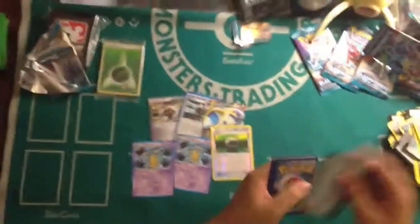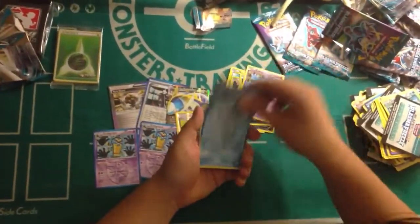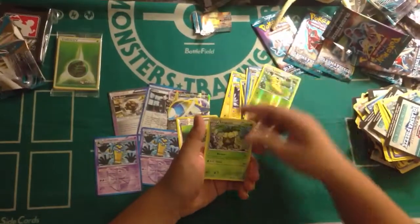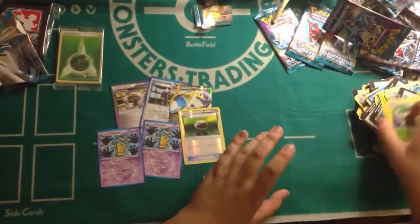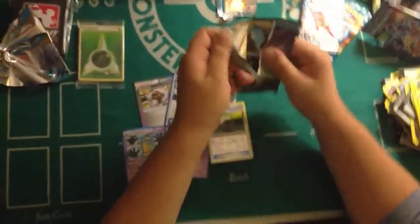Is it the right one? Yes, it is. Cofagrigus. Klinklang, Pachirisu, Dino, Sneasel, Beldrum, Bouffalant, Phaedra, Onyx. Reverse Kakuna and Exeggutor. So for these, I think there's something good in one of these — I hope there is.